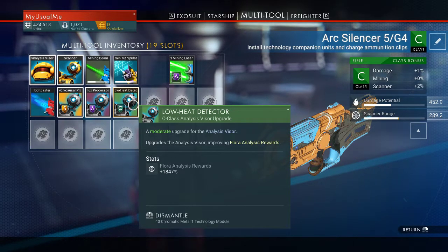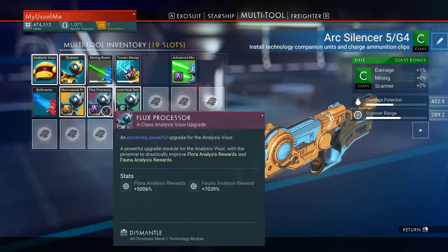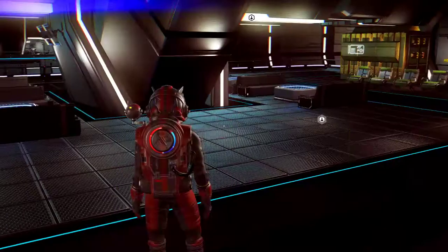You can only have three upgrades at a time on any one item. If you get a fourth, it'll give you a technology overload error and won't let you install it. So get the three best you can — if I find a B module, I'll dismantle my C and put the B in its place.